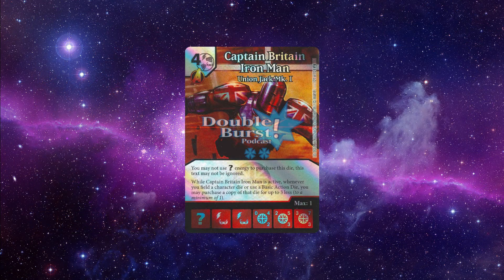Let's end this episode with a super rare: Captain Britain Iron Man, one of those 'What If' super rares. He's a four-cost character that costs one of each energy type — you cannot use question marks to purchase him, and that purchase restriction can't be wiped or ignored. His stat line is a 0/4/2, 2/5/3, 3/7/3. The other What If super rares from previous sets have been interesting but not exactly playable — it's just too hard to reach a six or seven cost with all those energy types. This one, however, is a completely different story.